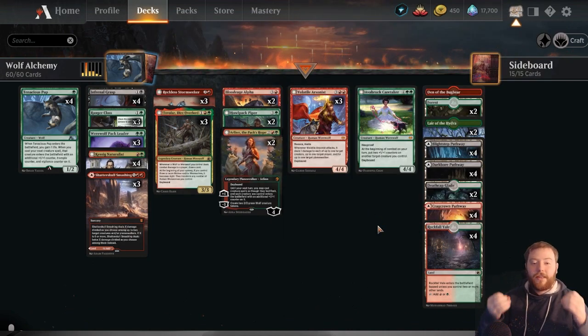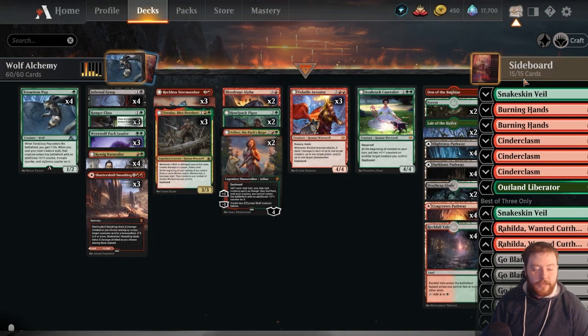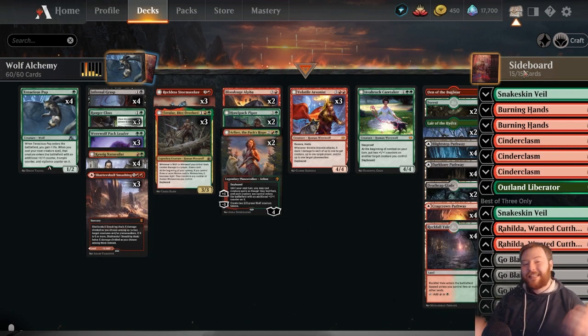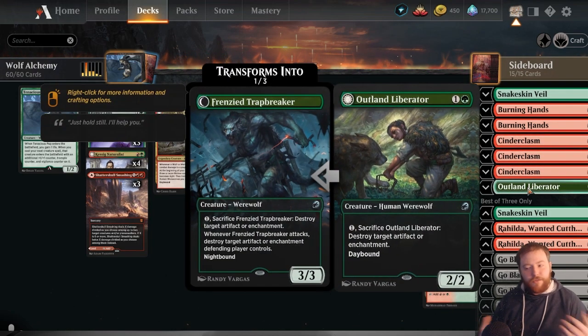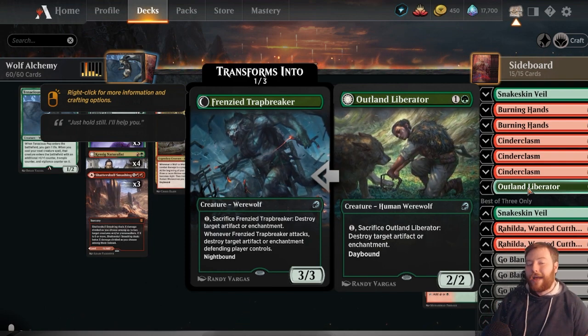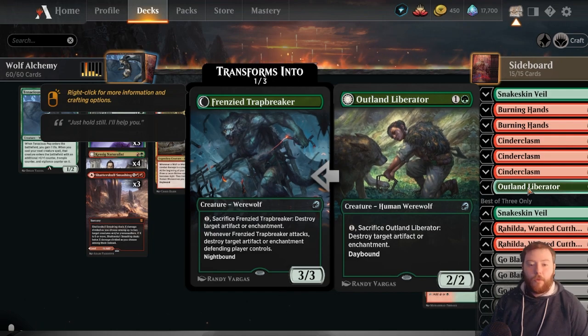The exportable deck list is in the description below. As for the sideboard, it's pretty basic. We have Snakeskin Veil to help against removal decks, Burning Hands for green decks, Cinderclasm for white decks, and Outland Liberator — though it's unclear how many of the new Alchemy artifact cards will make headway into the format, so I may add more of those later.